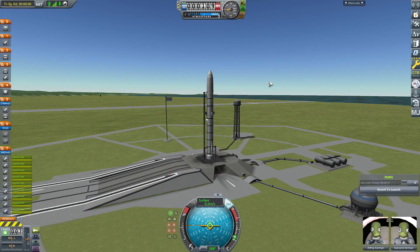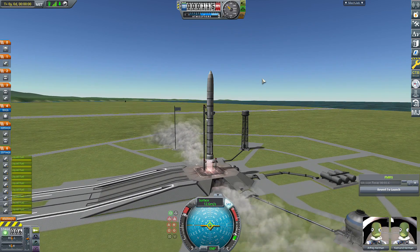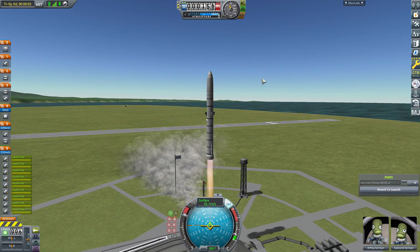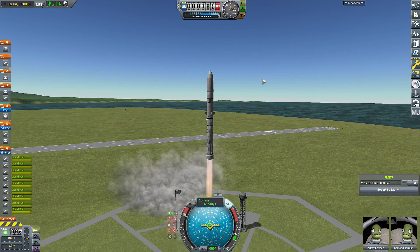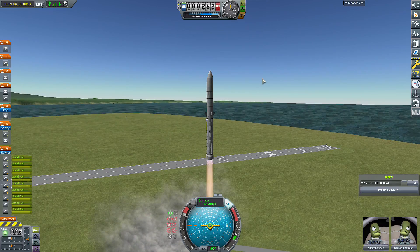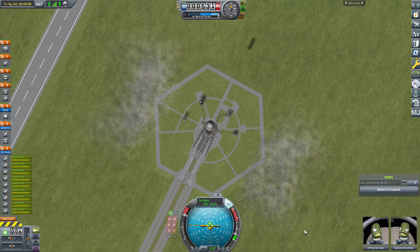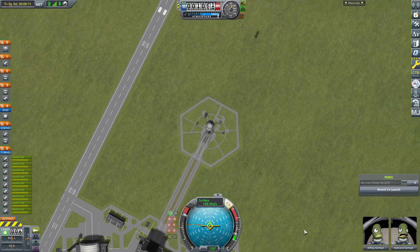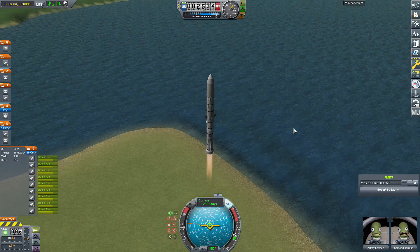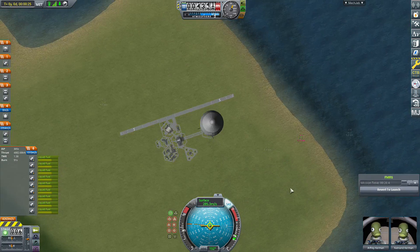Throttling up the engines, and lift off. I am using the FMRS mod to land the booster, and MechJeb. These are not required at all — you don't have to land the booster, or you can use quicksaves, or land the booster manually. I just think MechJeb looks a little more cinematic and cooler. And then throttle down the vectors until your thrust-to-weight ratio is at 1.5 — that really helps with efficiency.